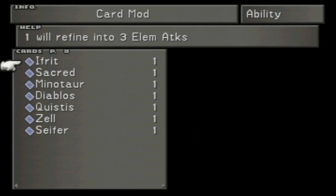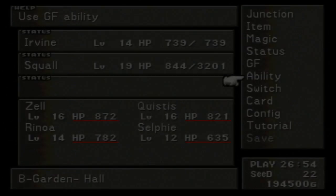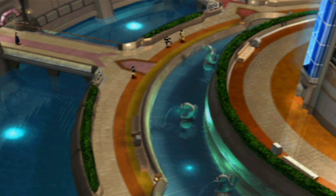You can card mod Minotaur - he refines into 10 Adamantines. Adamantines are really good - you can teach a GF Vitality plus 60% with that. But once you refine the Minotaur card, there's no getting it back. So I kind of wanted to hold off on that. We just wait until we got the Adamantine here. So now we have all the stuff to do that, and we're going to do that a little later.